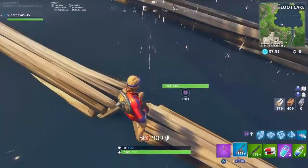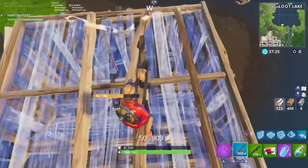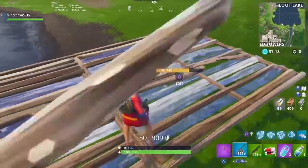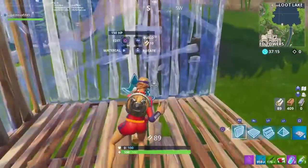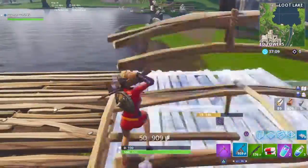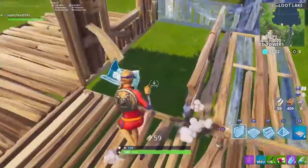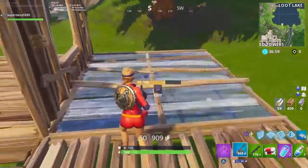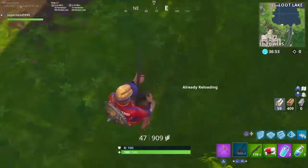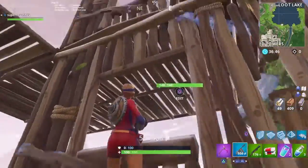This looks weird, but say you're on this and it's much higher up. I saw this on TFue's live stream — you do this, put a hole in it. You jump, you have to be on top of this, you'll get edited off, and then you place a piece right here, you'll land on it, and you'll take reduced fall damage. That's what you do.